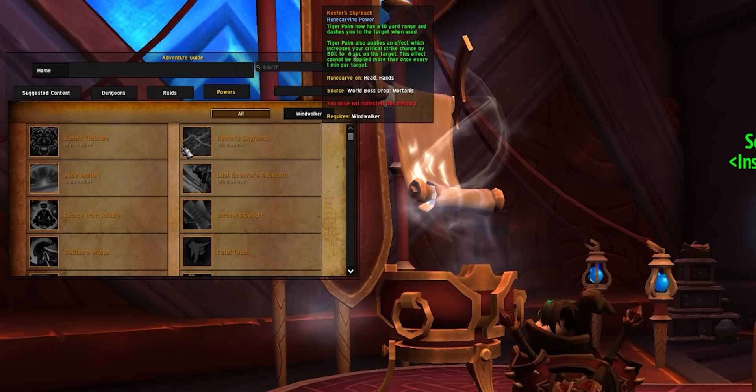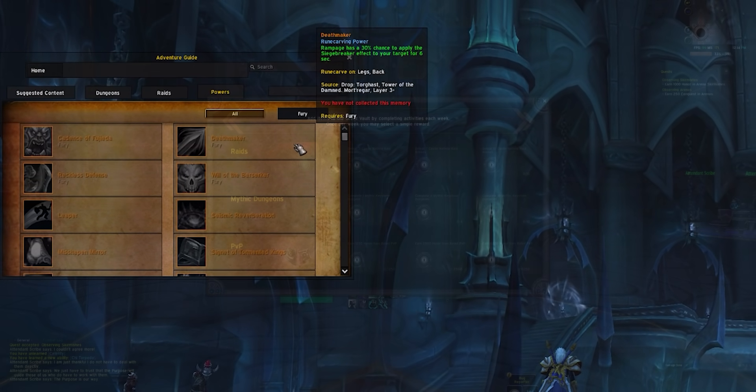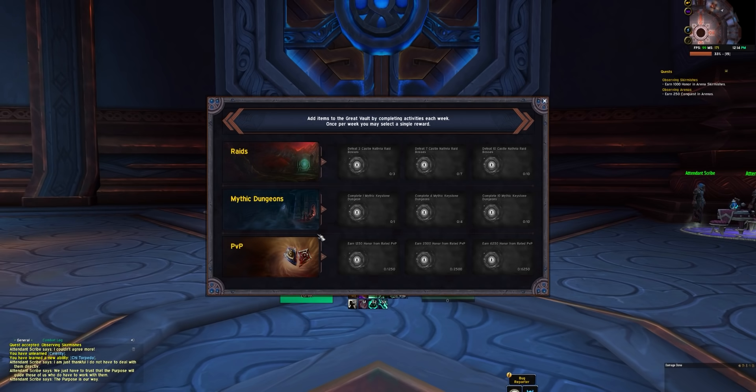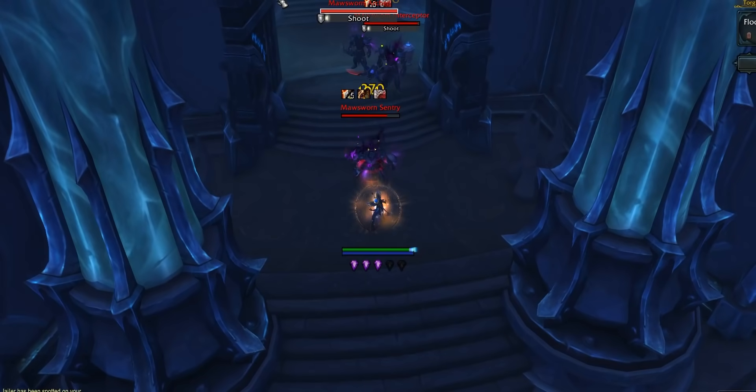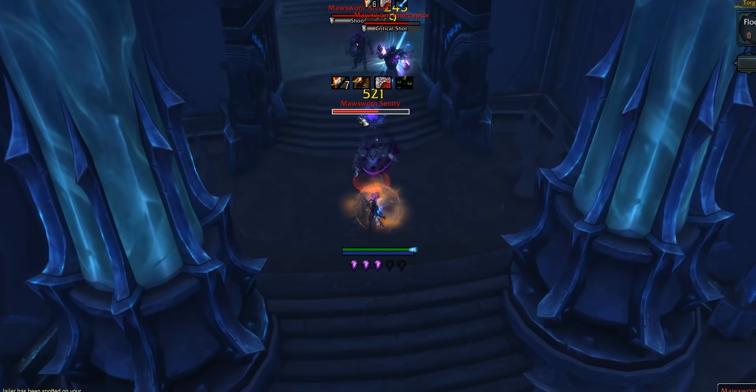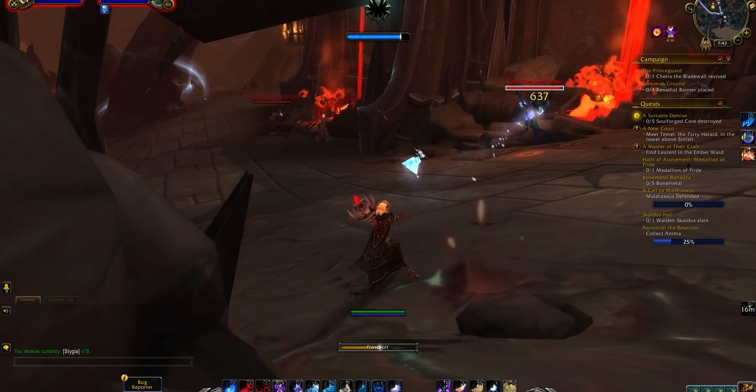There is less RNG involved because you can target the power you want. Some legendaries don't have a 100% drop rate, but others — like those from world bosses — are a guaranteed drop. The downside is you may not get the legendary you want right away. Some powers come at random from the Great Vault, others from the PvP honor vendor, and some from the last boss of the new raid. The worst case is needing a power from a world boss that's last in the four-boss rotation — meaning a potential month-long wait. Also consider picking up the Stable Phantasma Lure and Third Eye of the Jailer legendaries for Torghast and the Maw power.